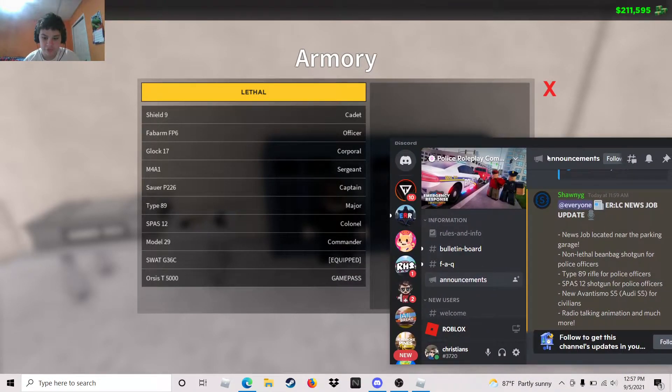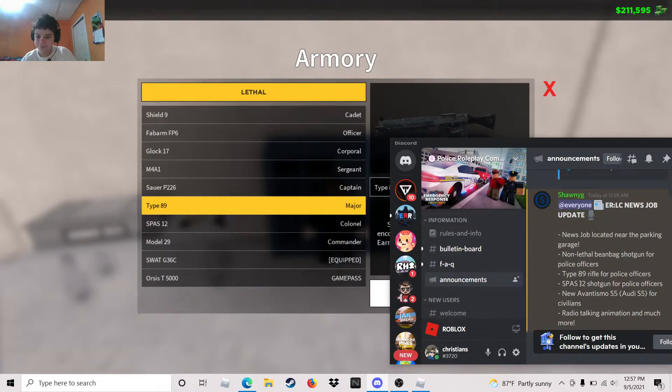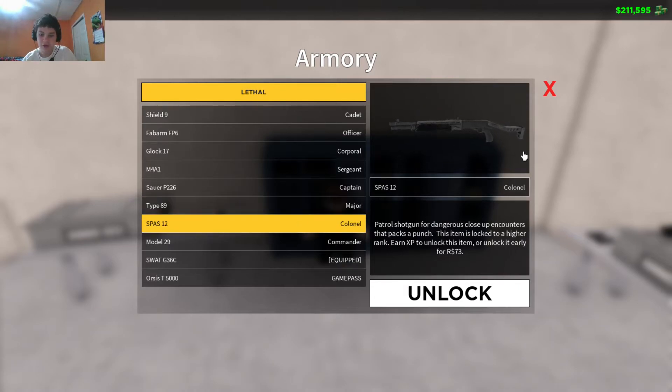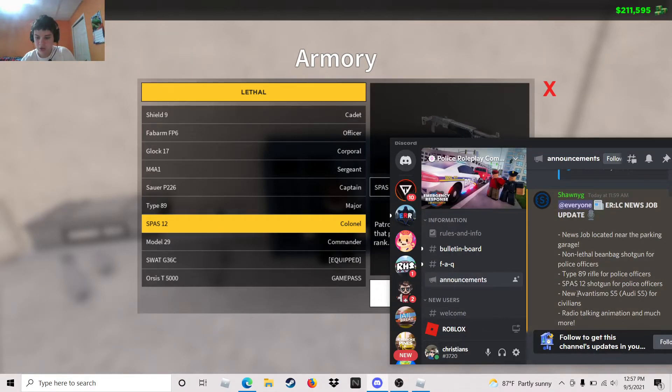The first new gun is the non-lethal beanbag shotgun, which we already looked at. The Type 89 rifle unlocks at the rank of Major. The Spaz-12 shotgun unlocks at Corporal — I think that's what it says. I still don't have that one either.